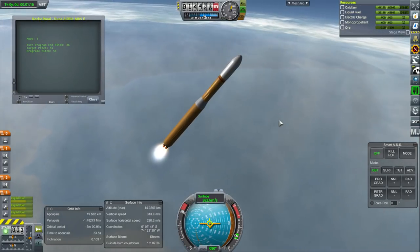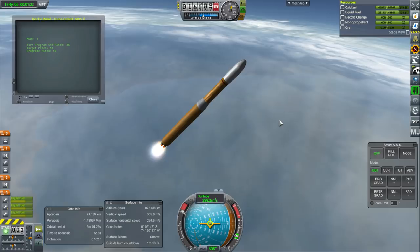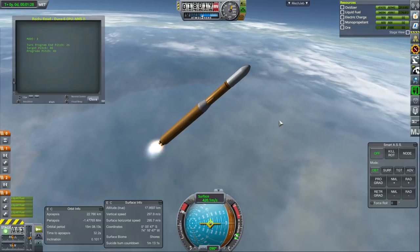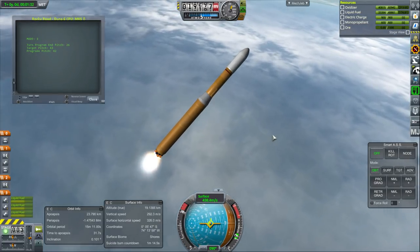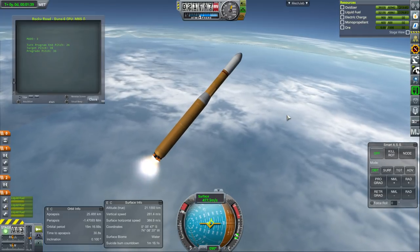I've planned out four launchers that are basically pre-built: the Titan Rocket, which you have not seen; the Ariane 5; the Space Shuttle; and this is our heaviest one, the Duna 6. Beyond these four, I expect that the other launchers I design will have more reusability. These will be our expendable ones, except the shuttle of course is not really expendable.